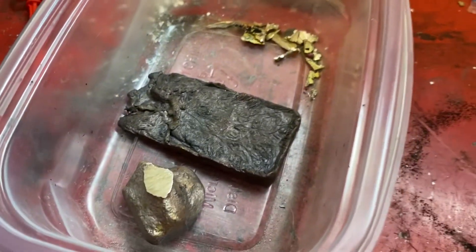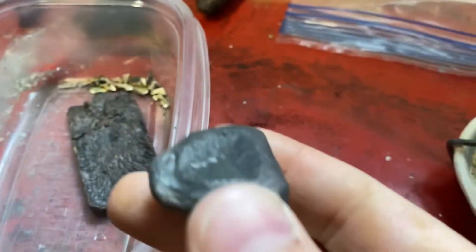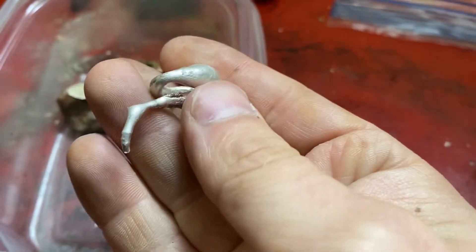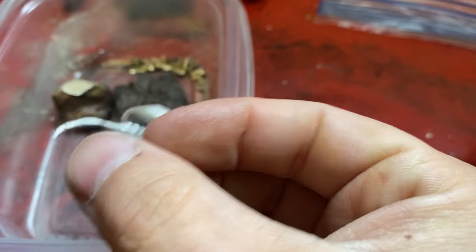In my scrap silver container I've got some miscellaneous stuff. I don't know what the purity is, but I know this is a coin silver bar — I believe it's coin silver because I poured something out of that when I melted it all down, and this was the cutoff piece. I also had this piece in there where I did a pure silver pour; I can't remember what item it was, but this was what was left in the crucible.